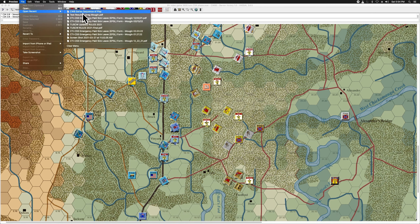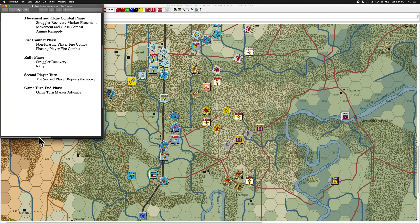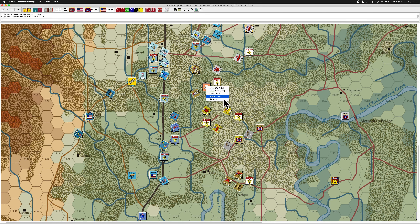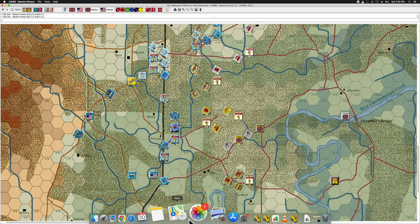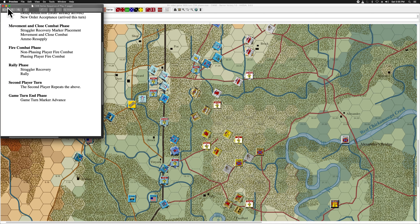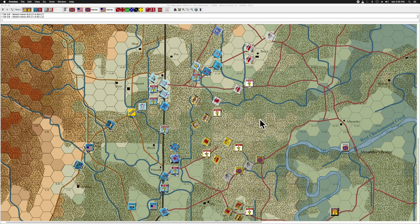This is going to be a short turn. We're done with movement and close combat. Ammo resupply — nothing to be done. No fire combat is possible because nobody has line of sight to each other. Rally phase — this shaken marker can come off. No stragglers to recover obviously. The turn is over — that was a very quick turn. I'm going to stop the video now to keep it to one side's phase per video. In the next video we'll do the Union phase of the 1630 turn.